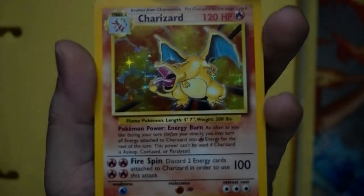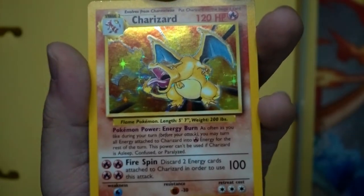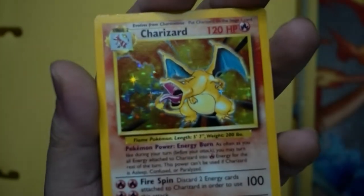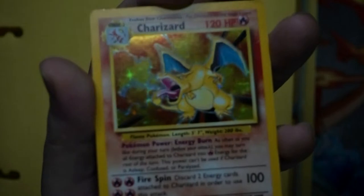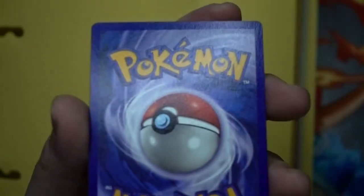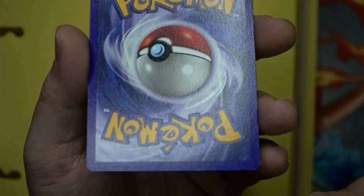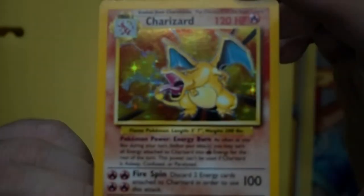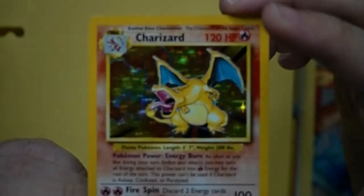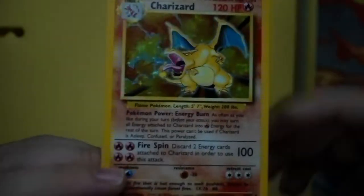Look at the holo on this Charizard — there are barely any scratches and it's in pretty good shape. I'm not going to go out on a limb and say it'll be a PSA 8 or 9, because I don't do that. But for a card that came out so long ago, for someone to take such good care of it — this just blows my mind. Centering is actually pretty good; there's maybe a bit of a dirt mark I can clean up, but centering is fine. I'm just amazed that after so many years this guy really took such good care of his cards.